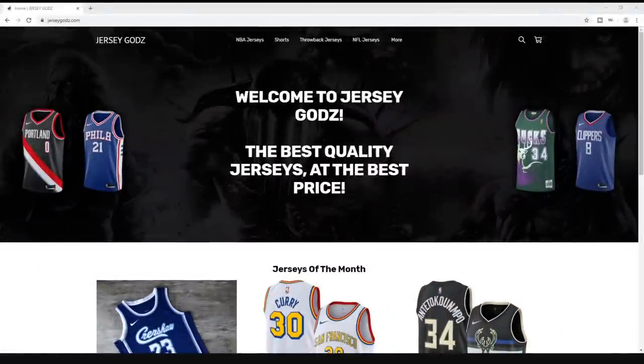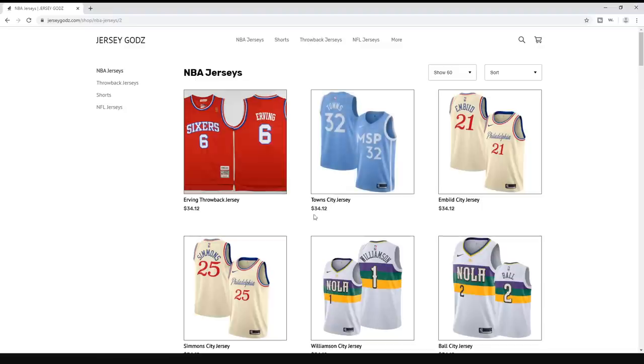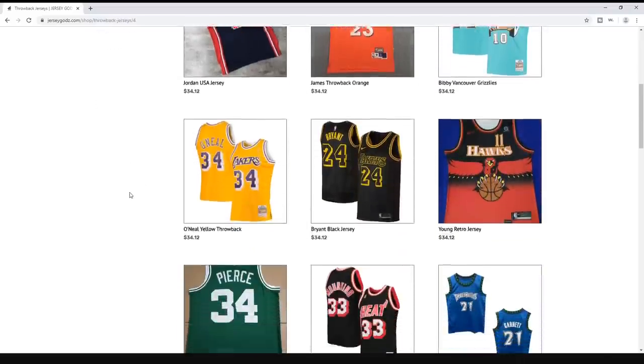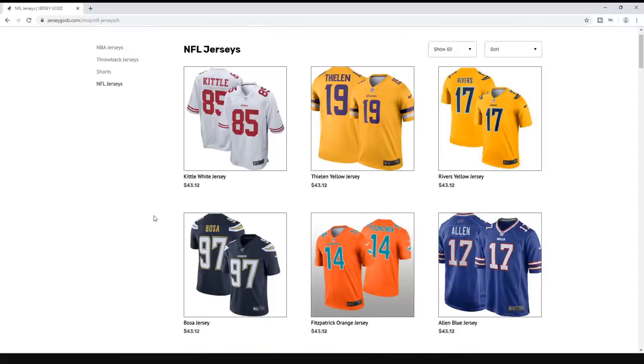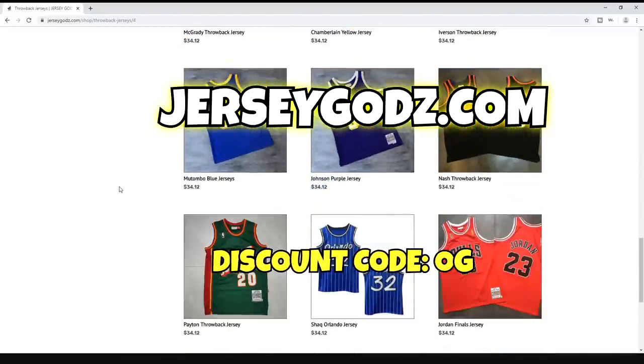Are you looking for affordable professional NBA jerseys? JerseyGods.com offers high quality replica NBA and NFL jerseys for a low price. Selections include current NBA jerseys, throwback NBA jerseys, NBA shorts, and NFL jerseys for a fraction of the price. Use code OG for a discount — link in the description below.